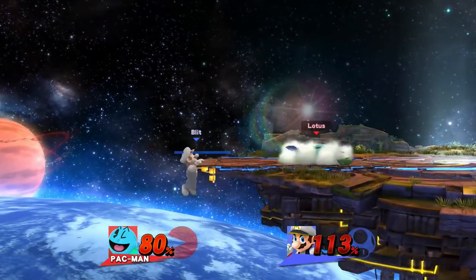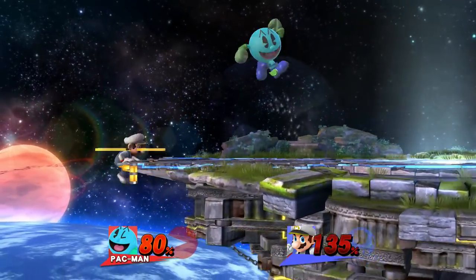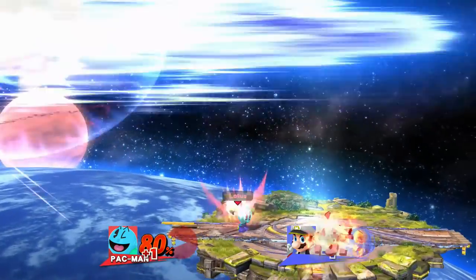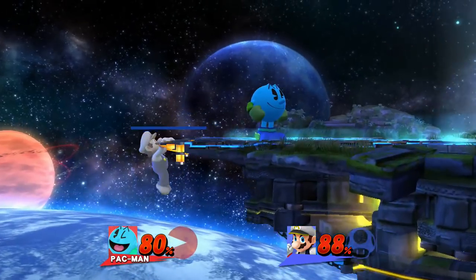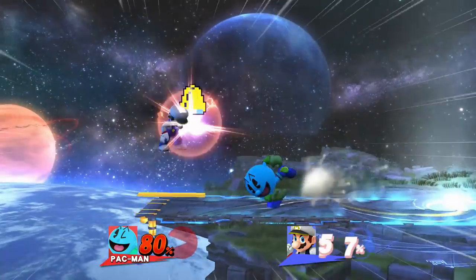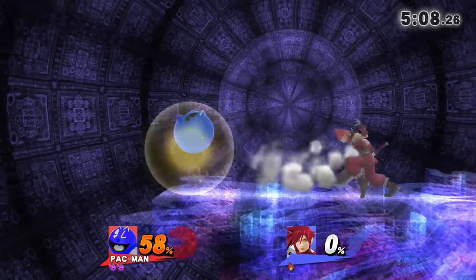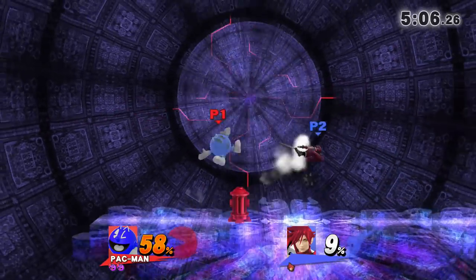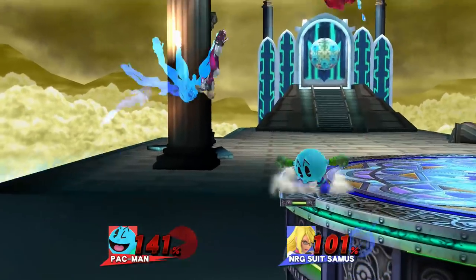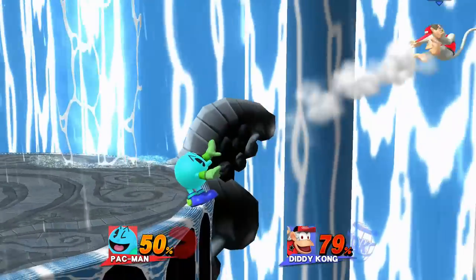Lastly, let's talk about trampoline. Placing trampoline at the ledge covers every option except for jump, however it basically covers all four since if they jump they'll be in the same place. This makes ledge trapping a breeze since it becomes a matter of when your opponent inputs an option rather than what option they will choose. You can punish this with Galaxian, back air, or Bell which will combo into power pellet. Just be aware that your opponent can buffer air dodge out of trampoline. As for characters who have flips or other ways to bypass the ledge, you're going to have to experiment with this for yourself. I've found Hydrant to be pretty effective at punishing moves like flip kick and afterburner kick, however there are many different ways to go about catching ledge mixups.